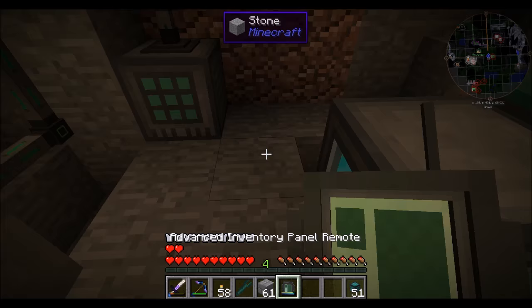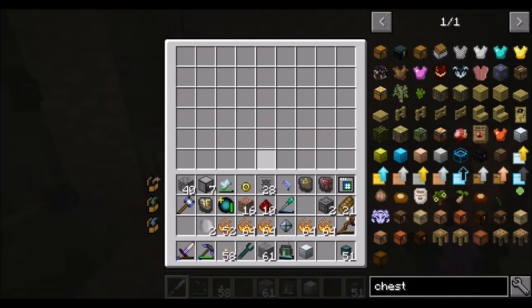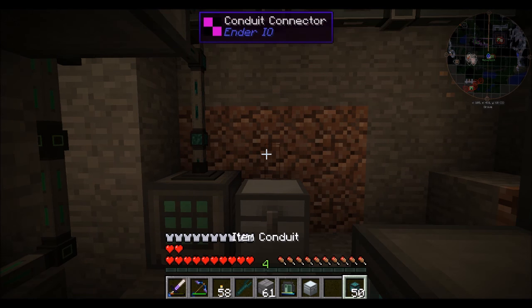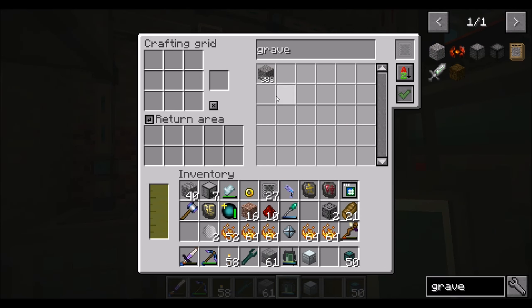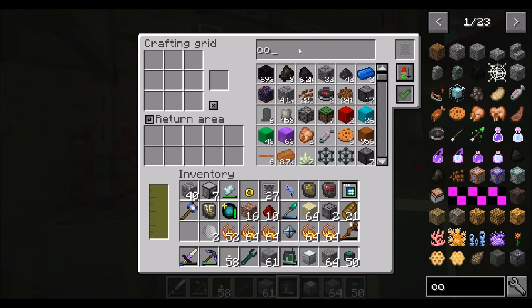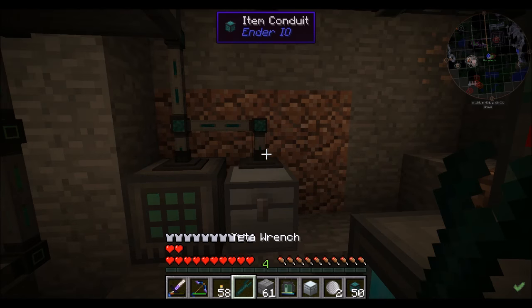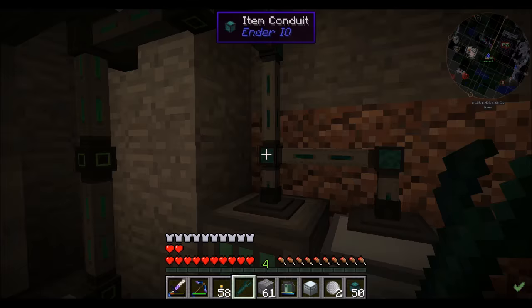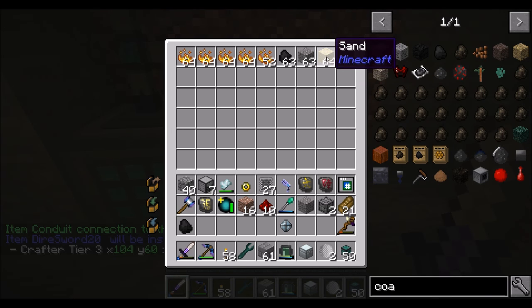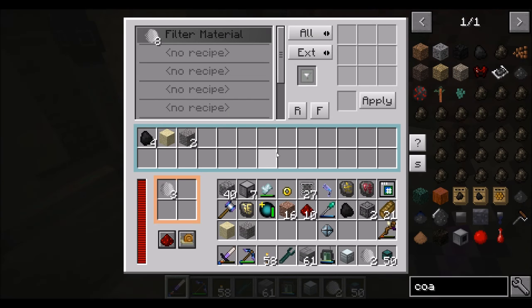Now let's get a chest. This can be in and out — we're going to filter it to insert gravel, sand, and coal. Eventually this will be hooked up to the main system, but as a temporary measure it's going in here. So this will extract anything that's in here — sand, coal, gravel goes in here for filter materials.